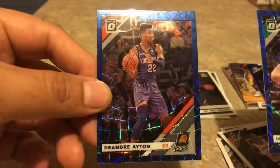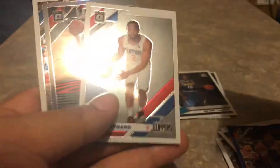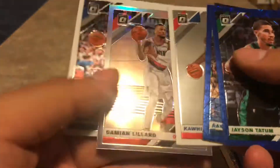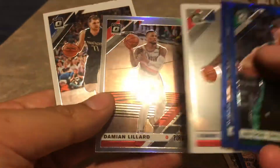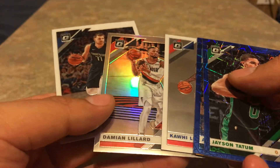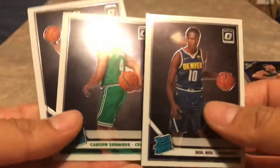Quick little recap here: got Jayson Tatum Blue Velocity, Aaron Gordon, Shaquille O'Neal, not a prizm, Kawhi Leonard base, Damian Lillard holo — pretty cool. The up and down seems to be hmm, not sure. Luka Doncic — pretty awesome cards. And then the rookies: got the bulbos, Carson Edwards, and Nakil Alexander Walker.